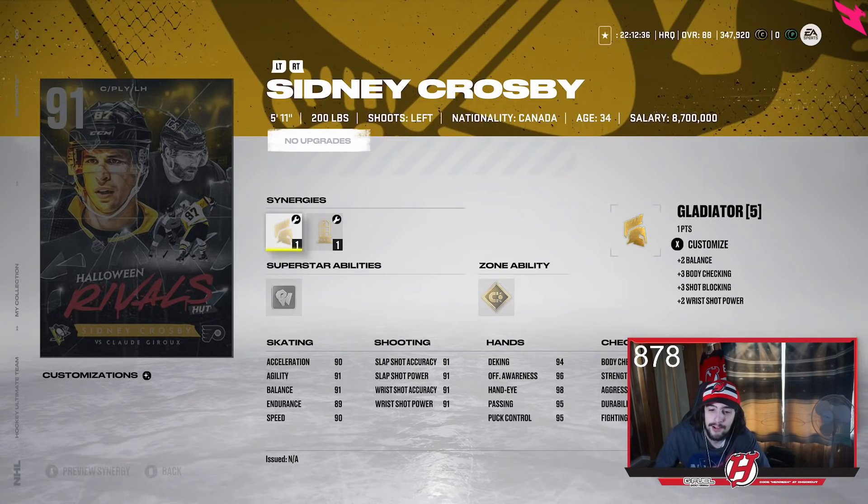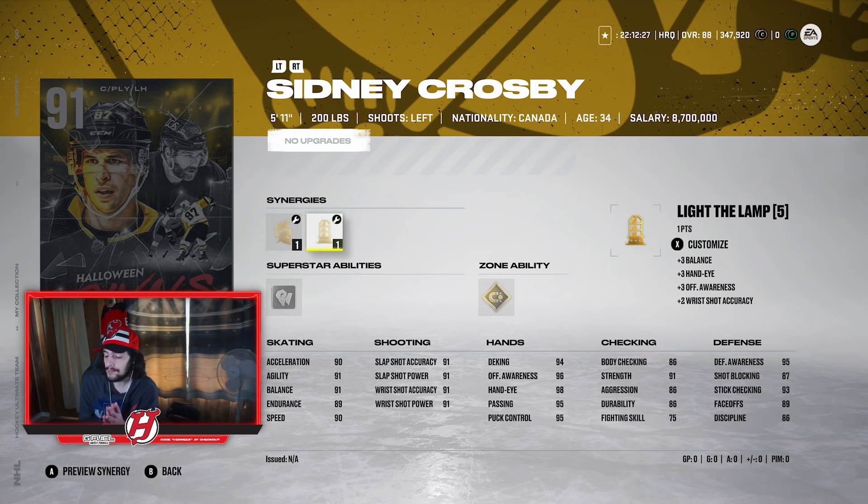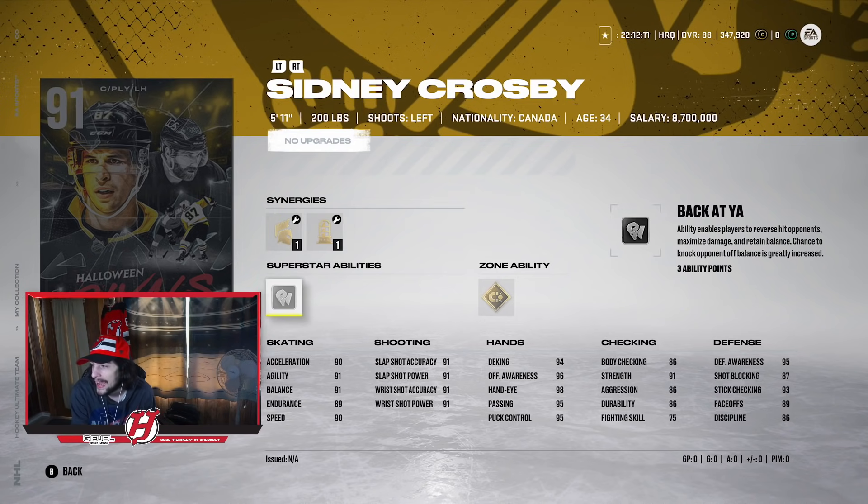Starting off with the first card on the collection list: Sidney Crosby, 91 overall edition. Crosby has a Gladiator or Thief option, or Light the Lamp or Buzzing. Buzzing gets his speed up to 91. He has 90 Accel, 90 Speed as it stands, his shots are 91 across the board, 89 face-offs, 5'11", 200 pounds, and great hands with 94 deking.